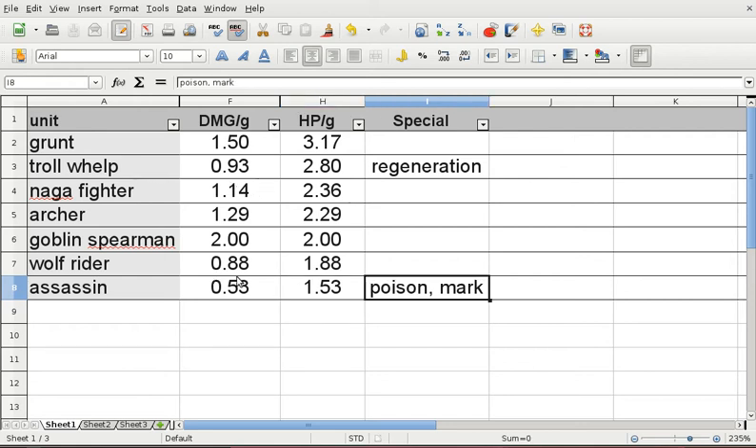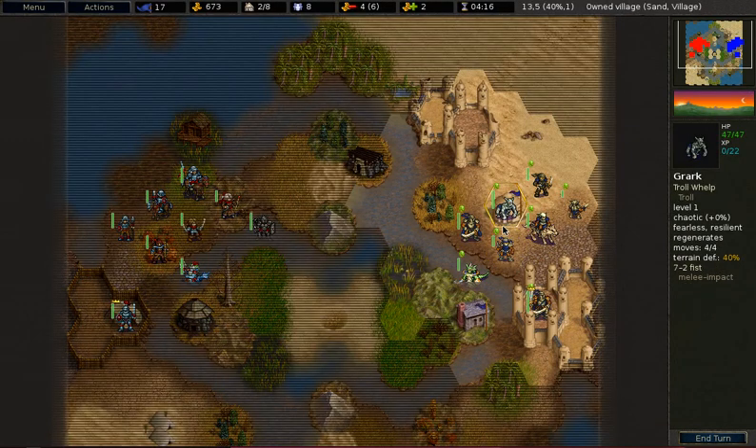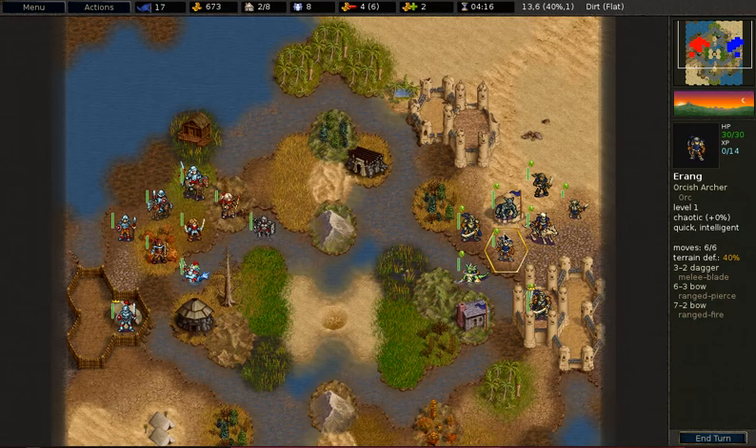In my damage calculation I did not take into account the poison damage. If you manage to poison a unit, it will take at least 8 damage at the beginning of its next turn, and 8 damage at the beginning of every following turn if the unit is not cured. That means the damage this unit effectively does can be much higher. Intelligent use of the poison ability is essential to make this unit worthwhile. If you manage to poison 2 or 3 units or more, you will have good use of your unit — especially if you manage to keep it alive, which might prove to be very difficult.